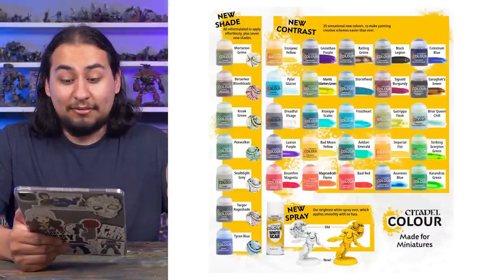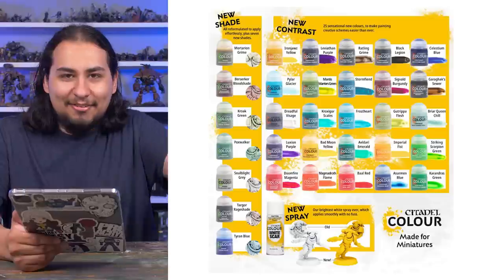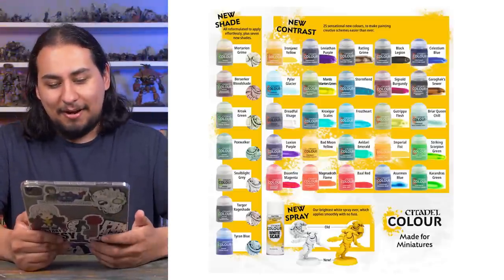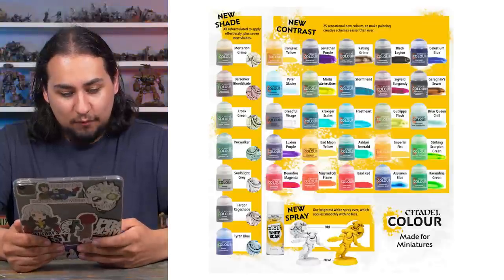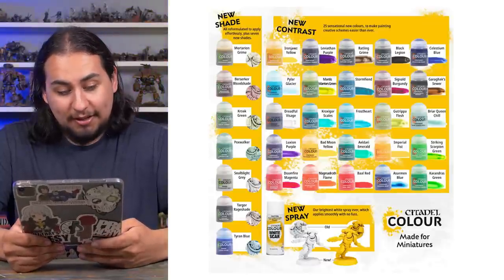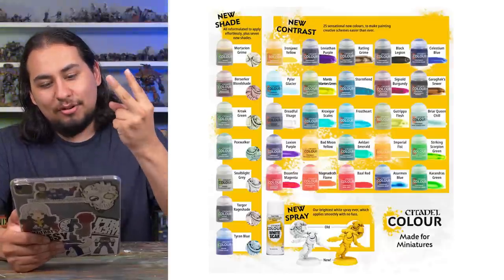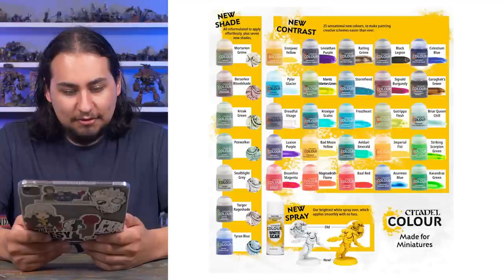Also, don't be afraid to mix colors. If you want yellow but a little bit green, put the colors together and you've got the color you want — that's going to help you more in your painting career than buying exactly the right single color. They also came out with a bunch of washes and all the washes look excellent. I like Games Workshop washes a lot. Agrax Earthshade and Nuln Oil are essential hobby products and you can kind of skip all the other ones.